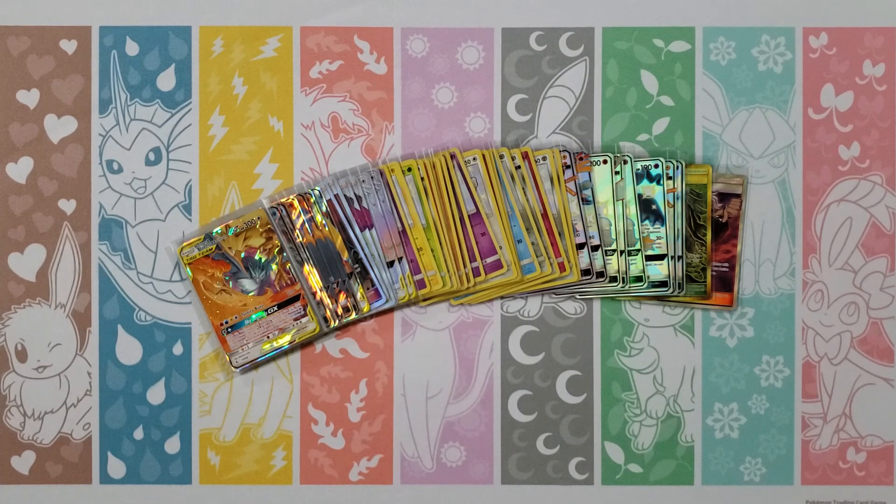Jigglypuff, Ekans, Geodude, Cubone, Eevee, Fighting Energy, Farfetch'd, Brock's Grit, Misty's Gym — Kangaskhan is my rare — and then a Metal Energy Reverse. We're getting down to it — five packs left.